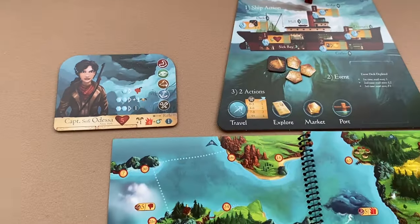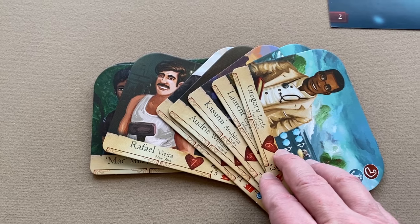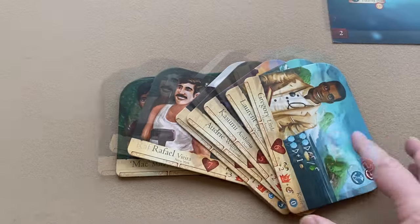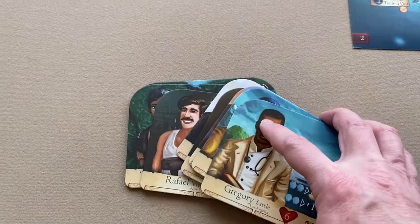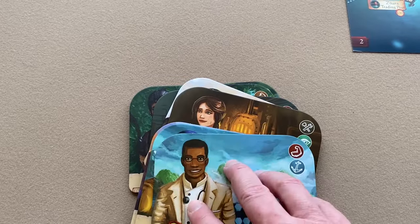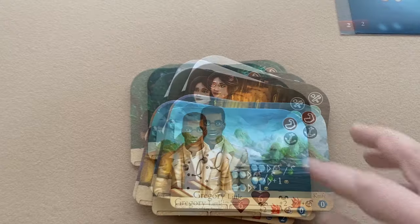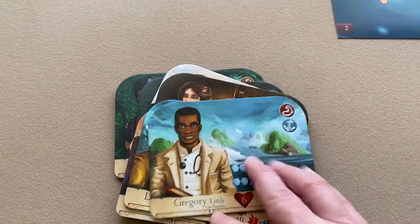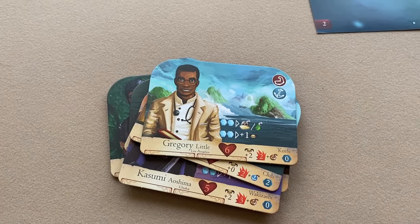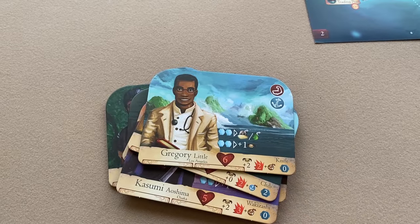Take the eight remaining crew boards and distribute them as evenly as possible among the players. In a three-player game, two players will take three boards and one player will take two. In a four-player game, each player gets two; in a two-player game, each player gets four; in a solo game, one player controls all of them.